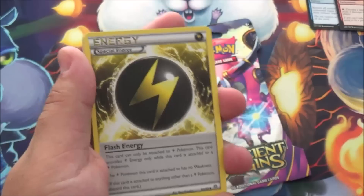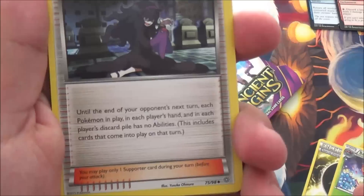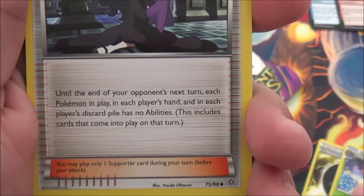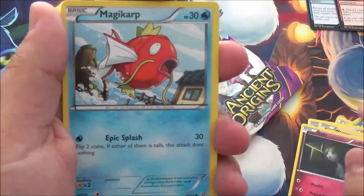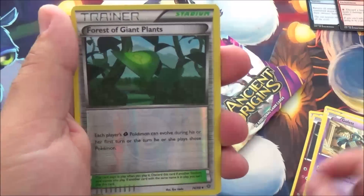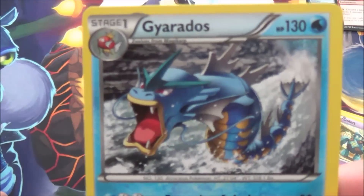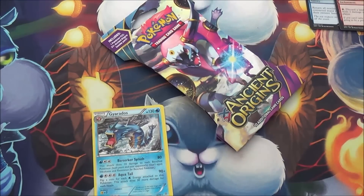There's the code card. We got Flash Energy — I guess they're doing a cycle of special energy. Hexmaniac: until the end of your opponent's next turn, each Pokemon in each player's hand and discard pile has no abilities. That's kind of messed up actually — that's neat. Boltoy, Wooper, Ralts. I've actually seen no cards from this set, so all this is new to me. Magikarp, Golett, Reverse Forest of Giant Plants, and a Gyarados non-foil. That Gyarados's nose is kind of punched in — somebody socked that Gyarados right in the schnoz.